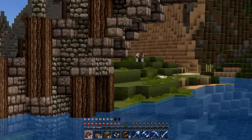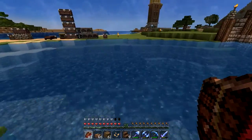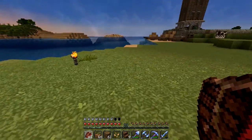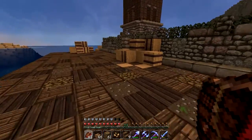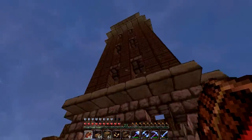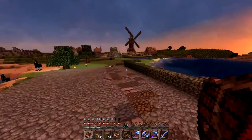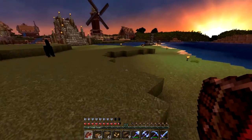I quite like this bridge — it's a nice round shape and you get a really good feel walking over it as the town comes into view. I have plans over here to make some sort of dock for exporting wheat — this is kind of a template for what it's going to look like. The lighthouse over there still needs an interior, a roof, and everything.